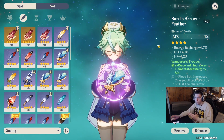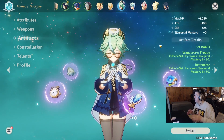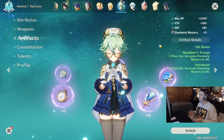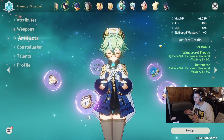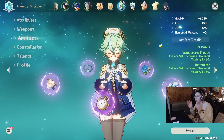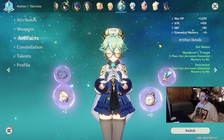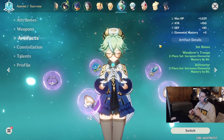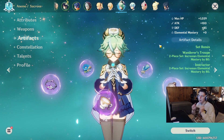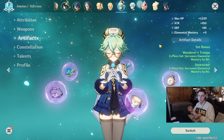If you're rocking Wanderer's Troop on a character, you're most likely going to want to rock Instructor as well and double it up — two two-piece sets. Your Elemental Mastery gets maxed out, and a character meant for Elemental Reactions is going to do so much more damage. I would definitely combo Wanderer's Troop with Instructor and run it on characters meant for Elemental Support: Shayling, Fischl, Sucrose, any character you use to make an Elemental Reaction while your DPS is stowed away.